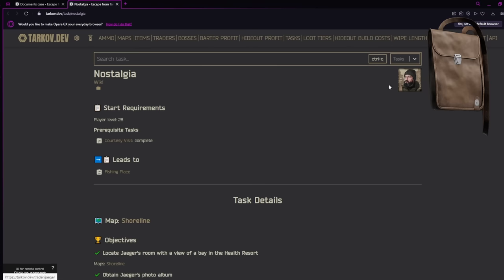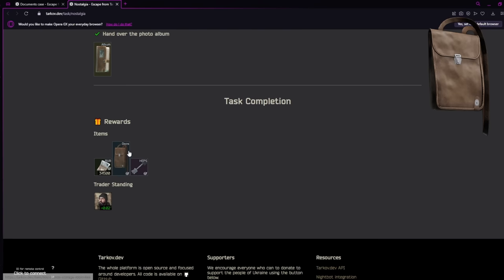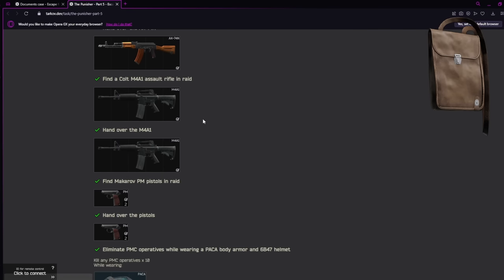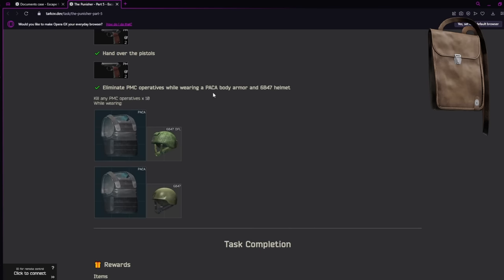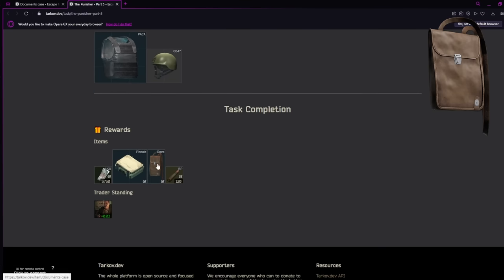First up is Nostalgia, a Jaeger task you unlock at level 28. You have to go to Shoreline, locate the room, grab the photo album, and hand it over to Jaeger — he will give you a docs case as well as a couple of other things. Next up is Punisher Part 5 from Prapor, which you unlock at level 20. You turn in a bunch of guns, kill some players using specific types of armor, and he gives you a docs case, a pistol case, some USD, and good ammo.